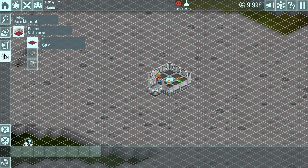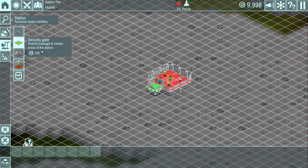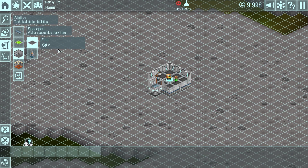The only thing we really have unlocked so far are the corridors. We have security gates, which I haven't used — they restrict passage to certain areas of the station. There's the spaceport, where ships will dock and bring visitors to the station. And there's the warehouse, which lets you store more items if you build them.